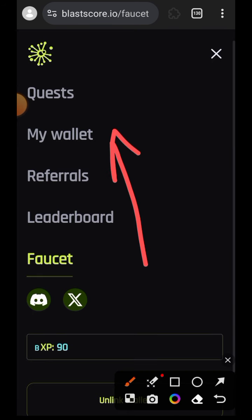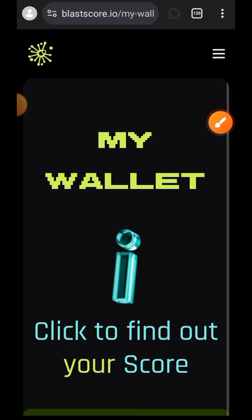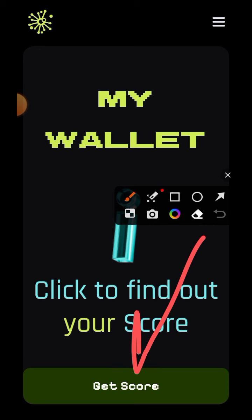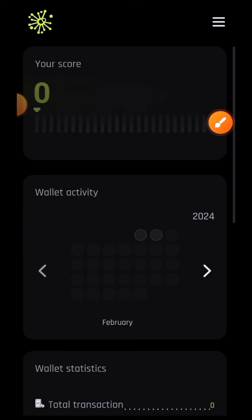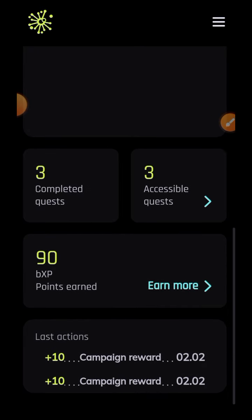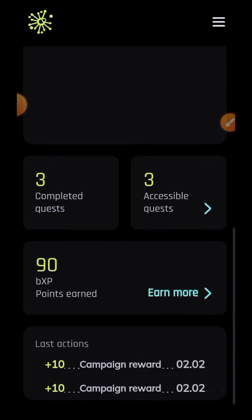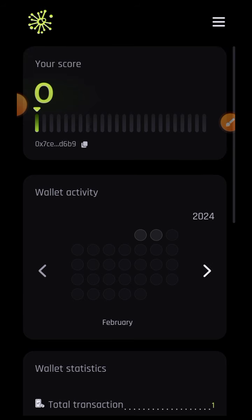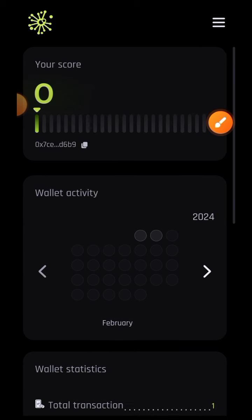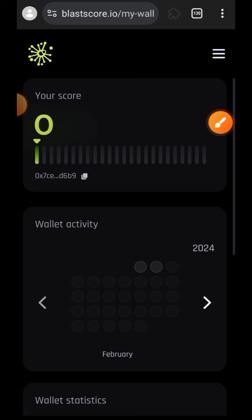I now have 90 BXP. If you tap on My Wallet, this will help you find your score, which is generated based on your activity on the Blastsepolia testnet. Minting this NFT is my first activity on Blastsepolia, so my score is zero at the moment, but the more I participate in testnet interactions the more points I will accumulate over time.